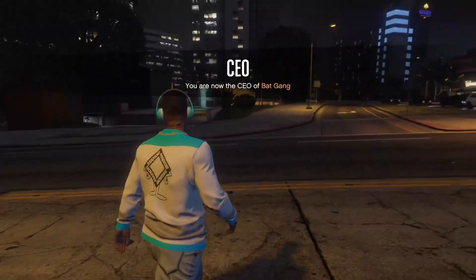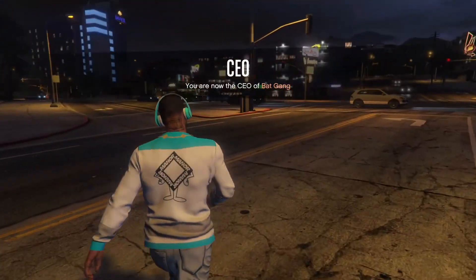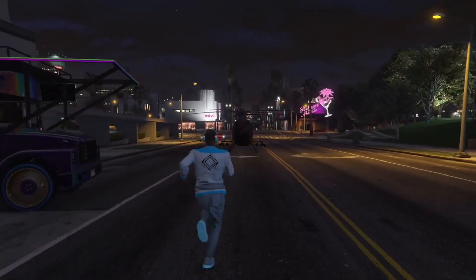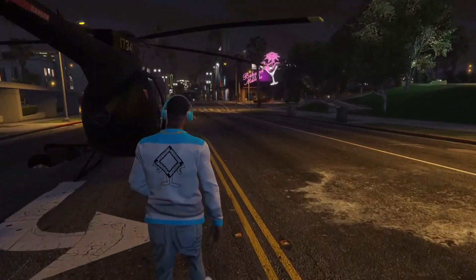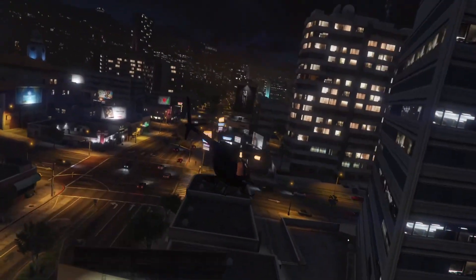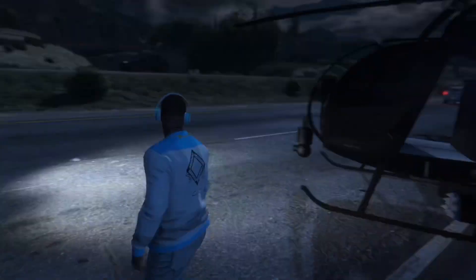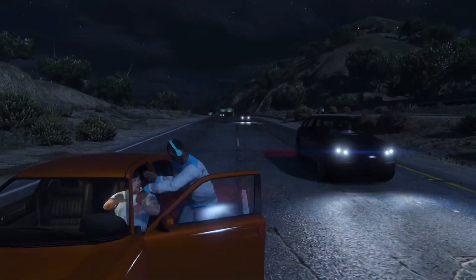You cannot pull out your phone to call a personal vehicle. What I do is call a Buzzard. Once that Buzzard spawns in, I fly to the facility. The other option is to have somebody at the facility teleport you or invite you over. Since I don't have a friend in this lobby, I'm going to fly to the facility. Once you are close to the facility, I land on this highway.